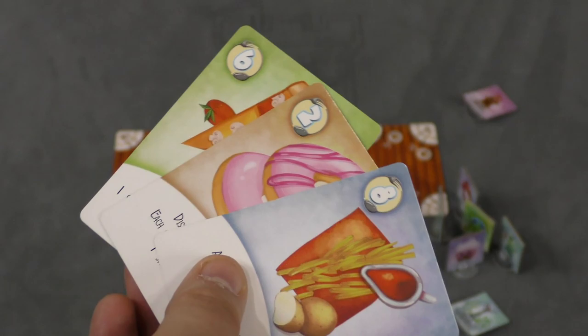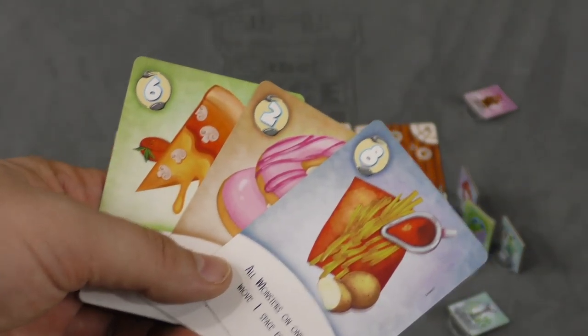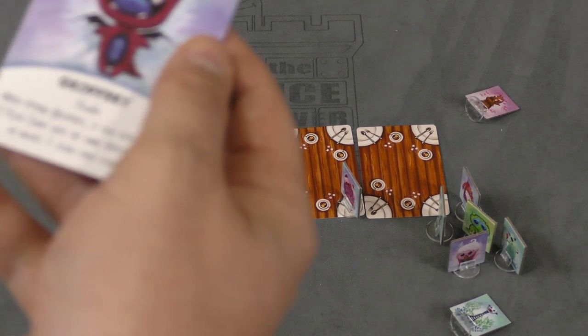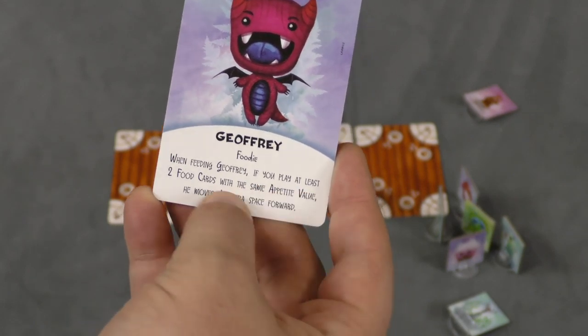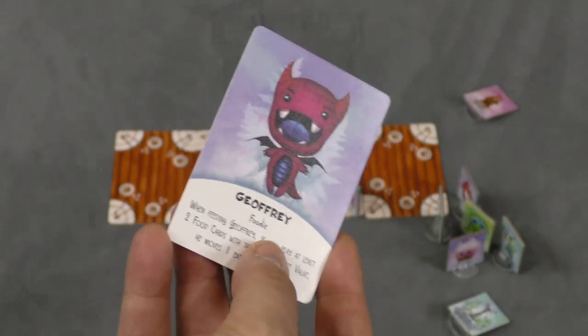You can play cards but the total has to be fifteen or higher. So let's say I play these three cards and feed one of my monsters — here I have a total of sixteen. After I play them, my monster is going to move one space forward. Geoffrey's special ability says when feeding Geoffrey, if you play at least two food cards with the same value, he moves an extra space. I didn't do that, so I'm just going to move Geoffrey one space forward.